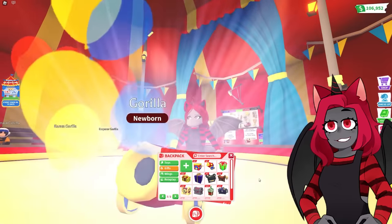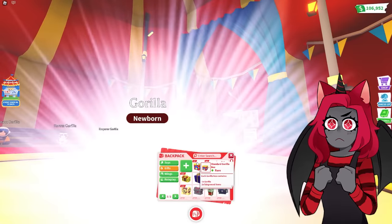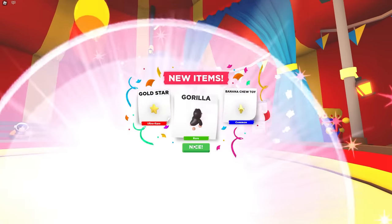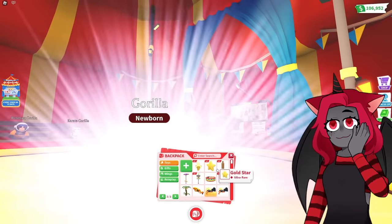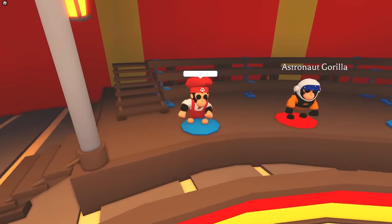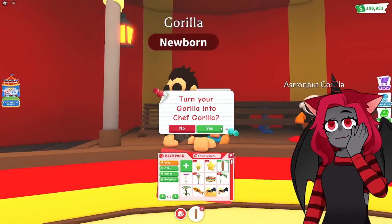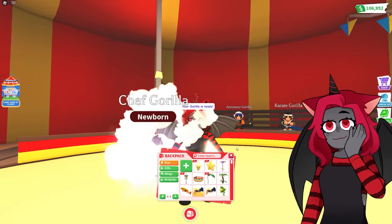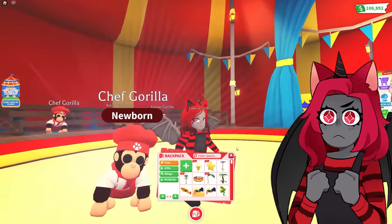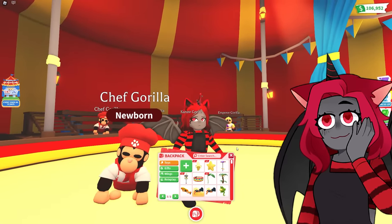We got another rolling pin, which means I should have enough for the Chef Gorilla! More gold stars. Let's get the rolling pin and go over to the Chef Gorilla. 'Your gorilla is ready. Turn your gorilla into a chef.' Look at that — Chef Chicky and Chef Gorilla. They're going to have the best bonding time ever.